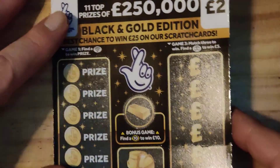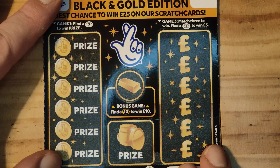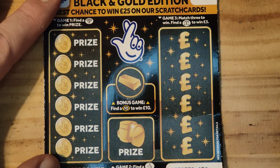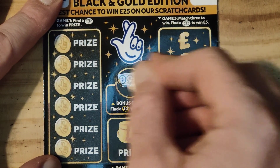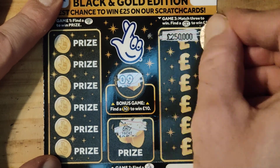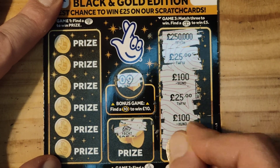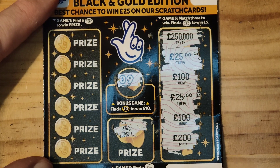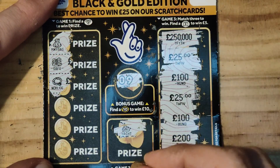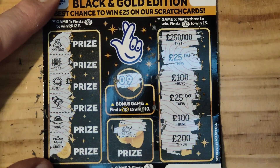Right, we've got the £250,000 Black and Gold Edition. See if we can get anything on this one. Right, there you go. We have nine, a yacht, 250, 25, 100, 25, 100, 200. Money bag, safe, necklace, wad, ring and a crown. So we've got no win on that one.